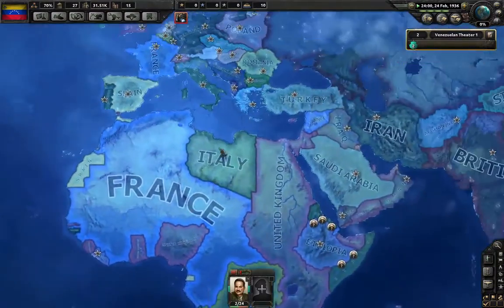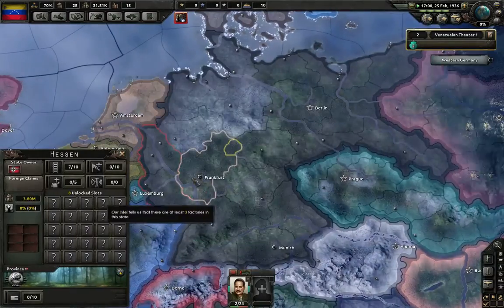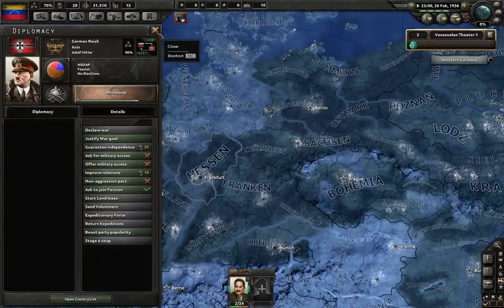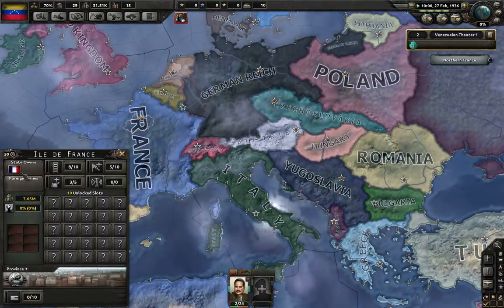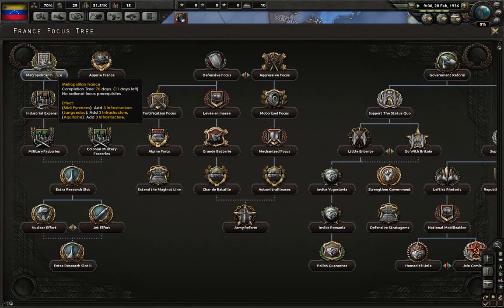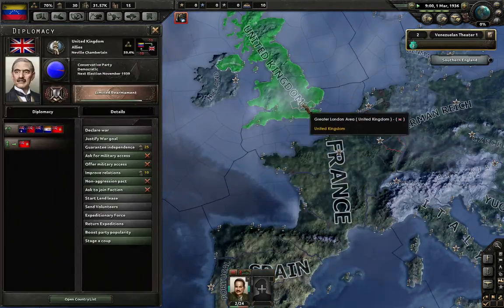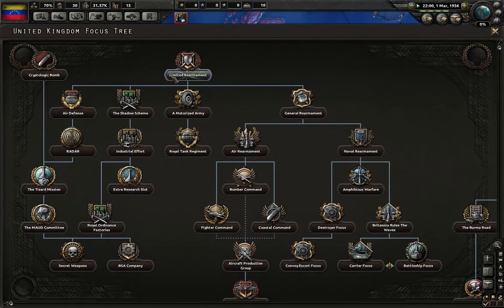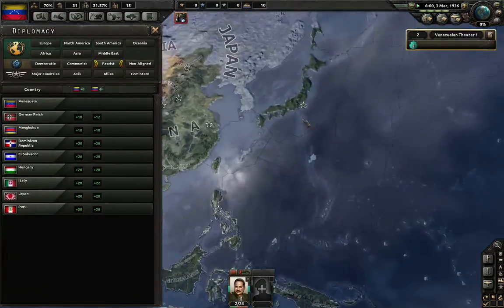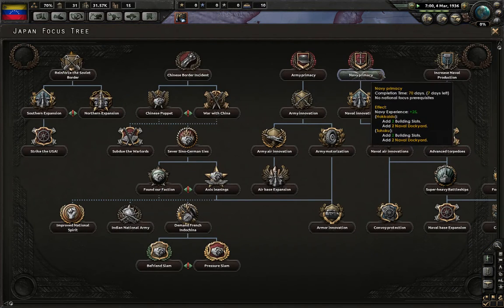Let's see what's happening in the world right now. What's Germany going to be doing for their first development? Rhineland. So they are going to be occupying the Rhineland. And for France, Metropolitan France, so adding infrastructure. Limited rearmament, increasing civilian factories. About Japan: naval supremacy, so that's just increasing dockyards.